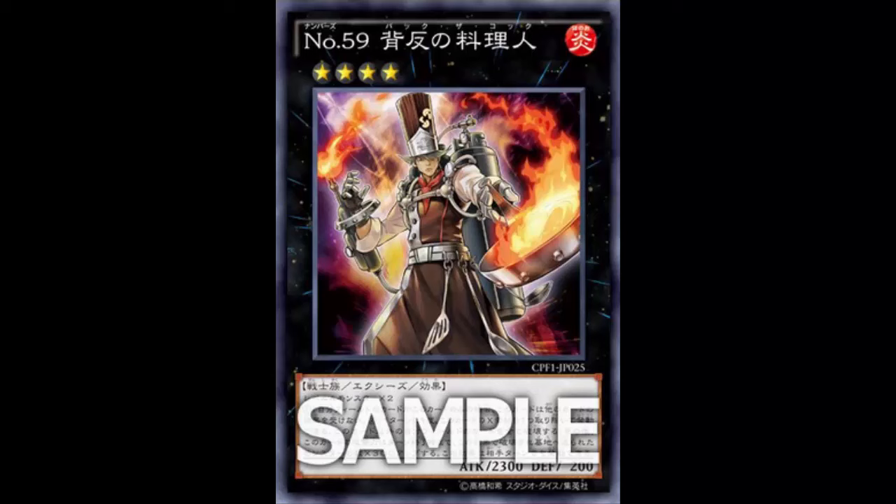Welcome back to more card reviews. Today we're looking at a pretty decent rank four — something you might want to consider putting in your toolbox. We've got this chef here and he's about to cook it up. Today we are looking at number 59, Back the Cook. I'm assuming his name is Back and he's the cook — like just stand behind him, trust fall while he's cooking?